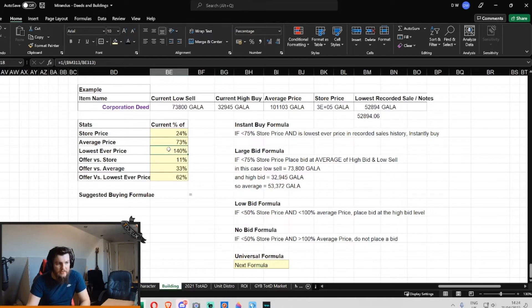And the lowest ever price recorded — that 3.5 ETH — is 140% of that current price. So at the time, this wasn't the cheapest it had ever been in recorded history. But given that it was lower than the average price, it was 75% off store price — one quarter of the store price — and it was only 40% above the lowest recorded sale price ever. That might be something that some people would want to buy, if you're interested in Legacy or whatever.